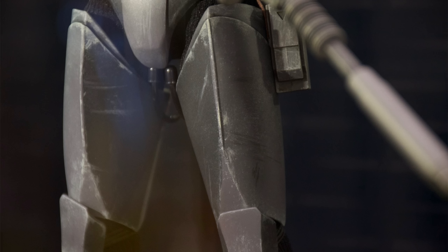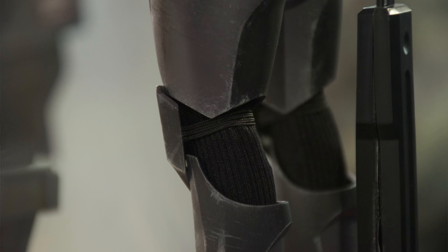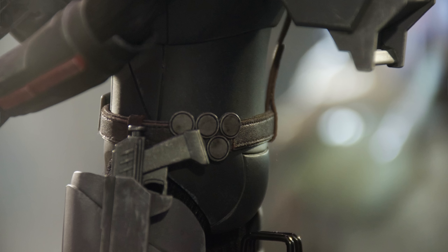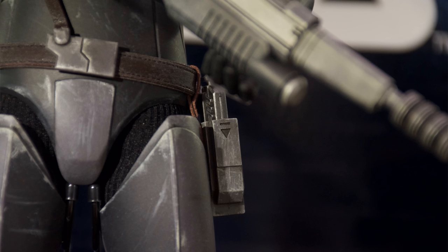That unique design could potentially be why we didn't see him at the start alongside Echo and Hunter — they may not have even teased the other Bad Batch members yet because they require a lot more work. Tech is going to require a ton more effort with that unique helmet design where the goggles wrap around and you can still see his face underneath. He does have a holster on the side for his DC-17 and a couple of discs on his belt — let me know if you know what those discs are, because I don't remember him using them in the show.